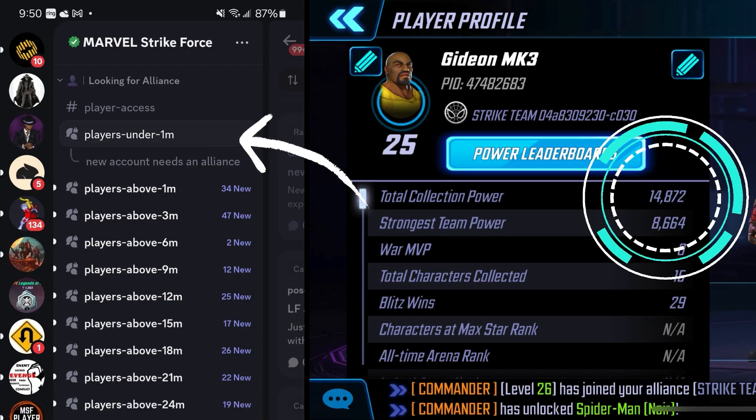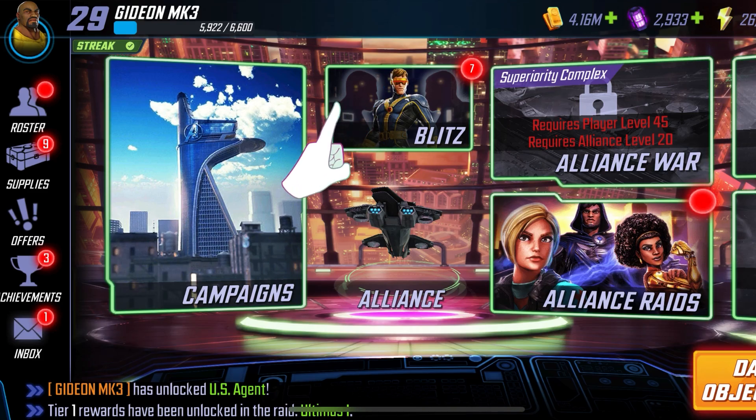That will take you to the official Marvel Strike Force Discord. Drop down to the looking-for-alliance section — they're going to want to know what your total collection power is. If it's less than 1 million, just put your information in there and people will come looking for you.